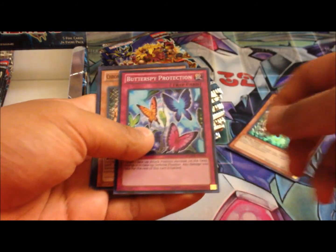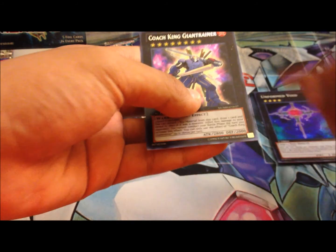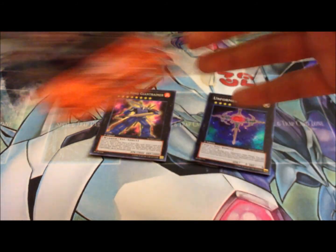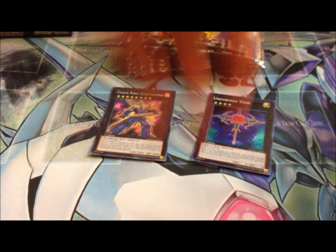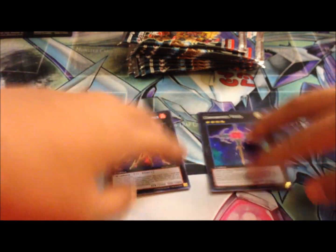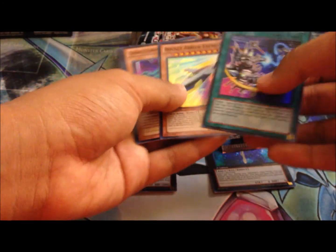Let's get started with the first one. We got some Chronomaly stuff — really cool. So in this set there will be Chronomalys, Heroics, and Gimmick Puppets, which a lot of people are going to build Gimmick Puppet decks from. Heroics are going to be a level one spamming deck, and there are a lot of Exceeds that are level one, so that's a perfect time for Heroics to shine.